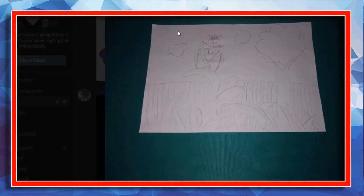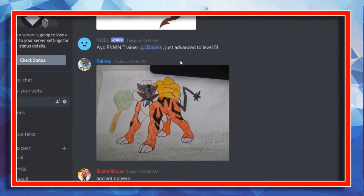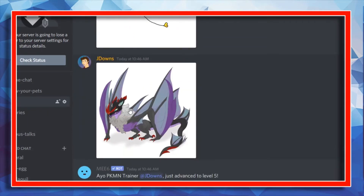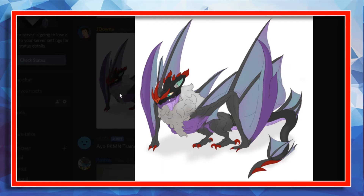Here's a Haunter and this looks like a praying mantis — very cool. I like it. Shiny Raikou coming from Raikou — very cool. And this is another amazing one from JD right here: Noivern, that looks amazing. Noivern is very cool, it's a very good Dragon type and that one looks amazing.